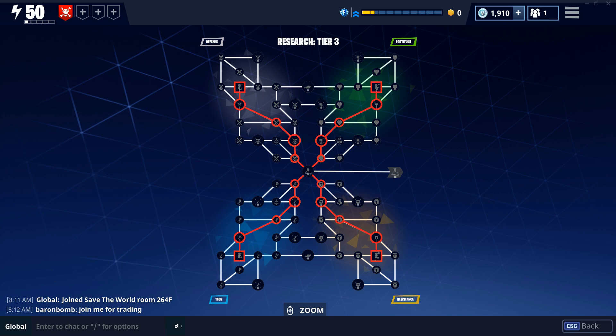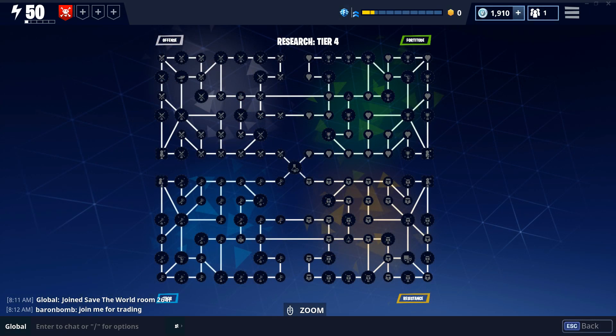In tier 3, use the same method — spec all the way up to the survivors using the shortest path possible, which is five nodes into the survivor. In tier 3 you have to spec through a stat to reach the specific survivor in that sector, so take the shortest path of five nodes. Once you've unlocked all survivors in tier 3, start working on your stats for whatever class you're playing. Tier 4 is rinse and repeat — as a soldier I always start with offense, spec all the way over to the survivor in the offense tree, and repeat for the other three.